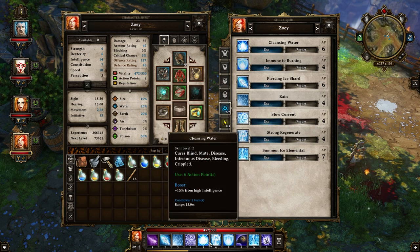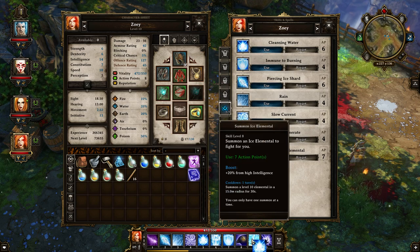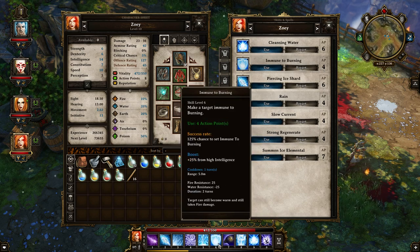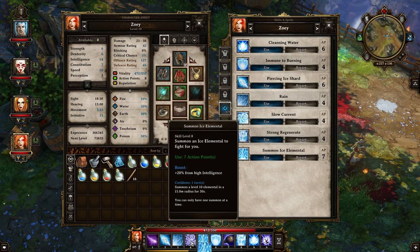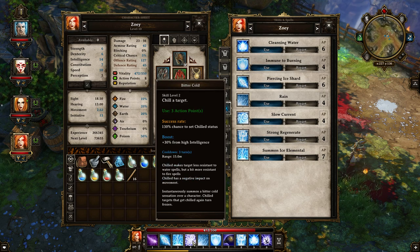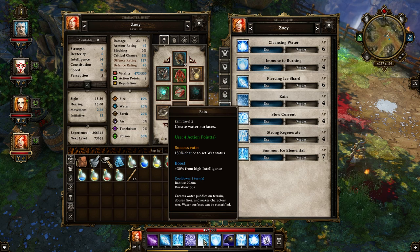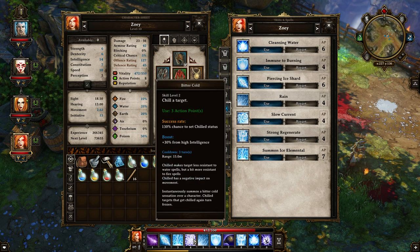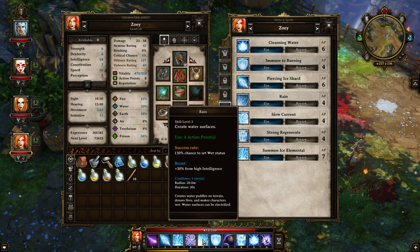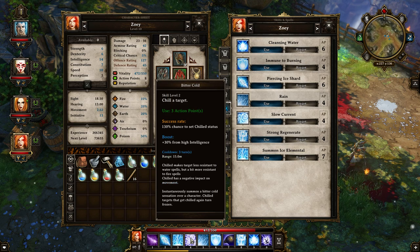This is part of the whole healing setup. I want my healing here, buffs over there, teleport there, summon elemental here, and my area effects. Rain combos very well with Bitter Cold — I can freeze someone for only four plus three action points. Rain is very important though, so maybe I can get rid of Bitter Cold since I don't use it all that often anymore.